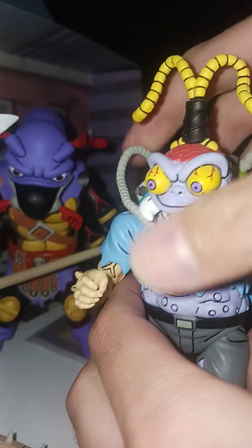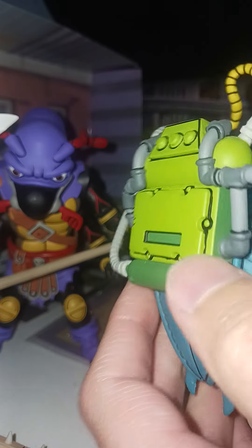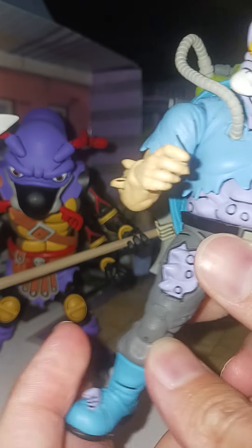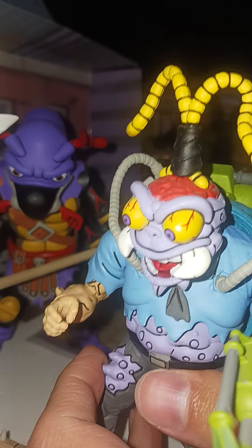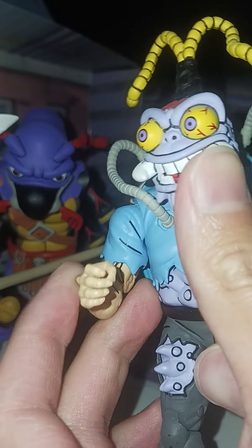Scumbug. He has a backpack with attachments. Once these come off, plug in to whichever way you want to hold his weapon. Mouth articulation.